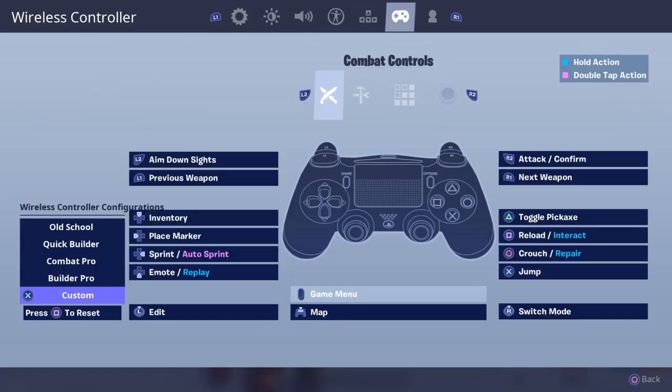Looking over at combat controls — as a side note, in PlayStation settings I have R1/R2 switched and L1/L2 switched. In game it shows R2 as attack/confirm, but I press R1. The reason is I like to shoot with R1 and aim with L1, but some games don't give you the option to switch those, so I had to swap them in the PlayStation settings.